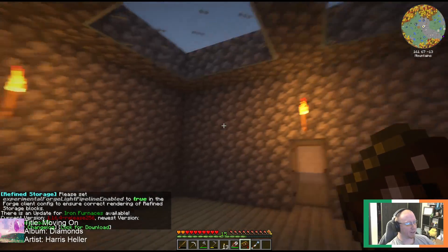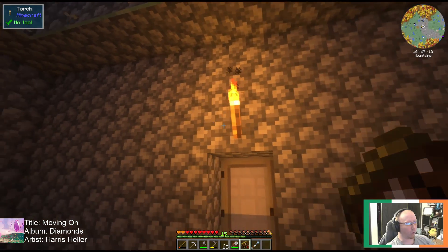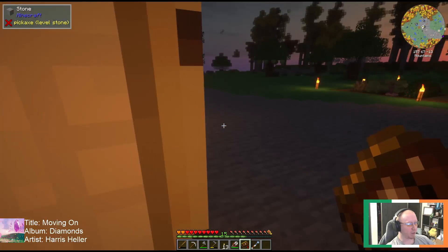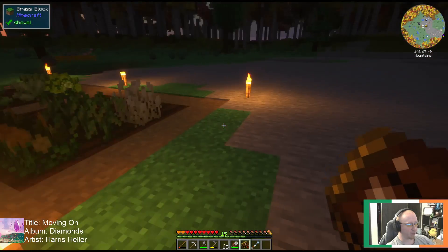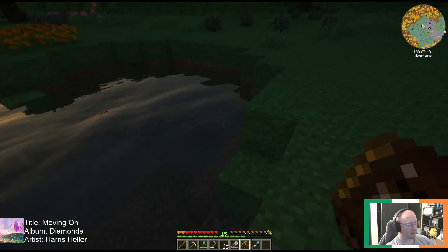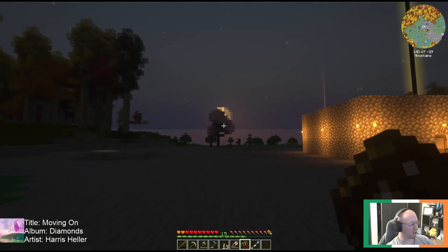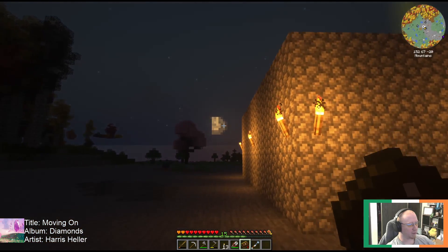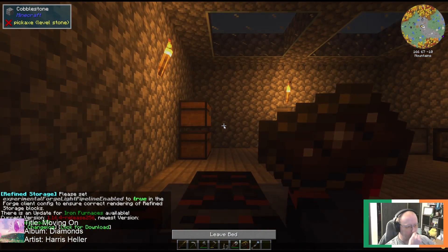We've got the nice shaders going, connected glass textures, and the nice warm lighting effects on the torch. If we look outside it still has to load in, but everything looks really nice. The torches are great, and the water is the best. I don't have a resource pack yet, just the shader pack installed, but it still looks really amazing. The moon doesn't look a lot better but the sun definitely does. I'm really happy with the shader pack.